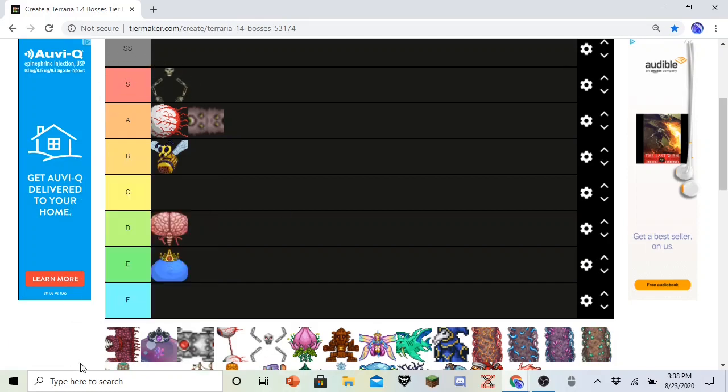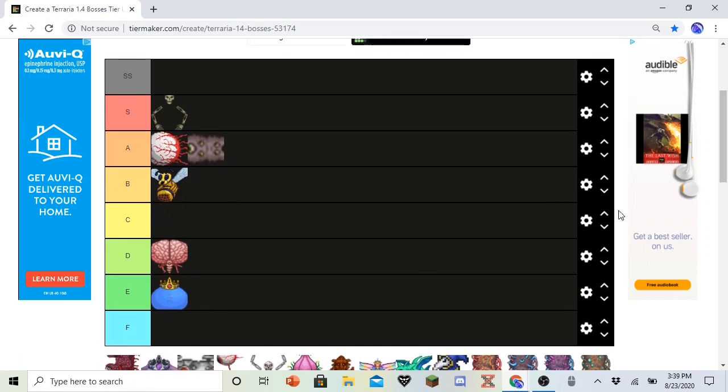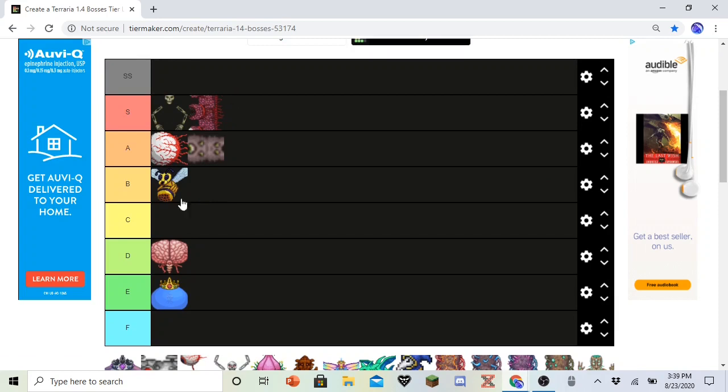The Wall of Flesh. Oh boy. The Wall of Flesh is probably one of the most iconic bosses in the game. He has the best soundtrack in the game. He's only really hard in Master Mode, just because of his health and his damage output, and the fact that he moves really fast as the fight progresses — he gets faster and faster as his health depletes. But he's also the gateway into Hard Mode. So he's going in S.